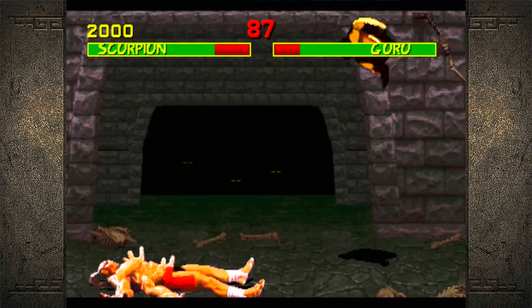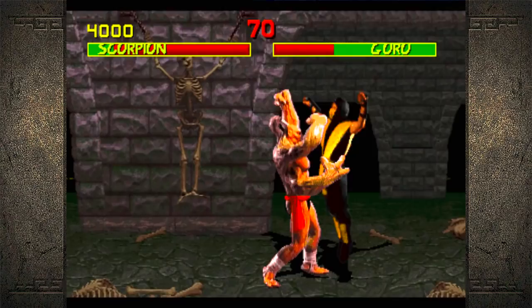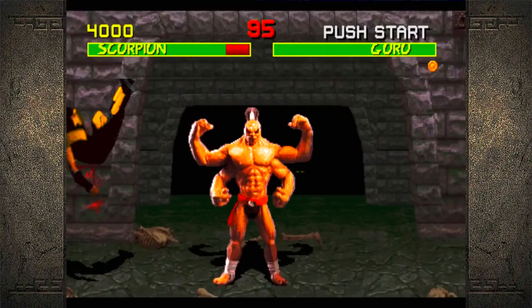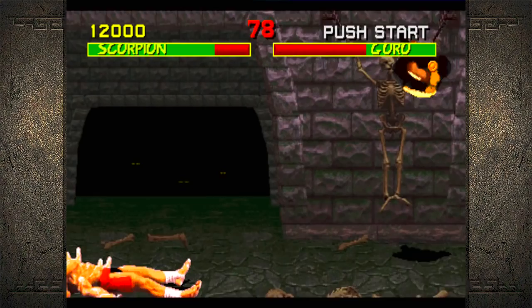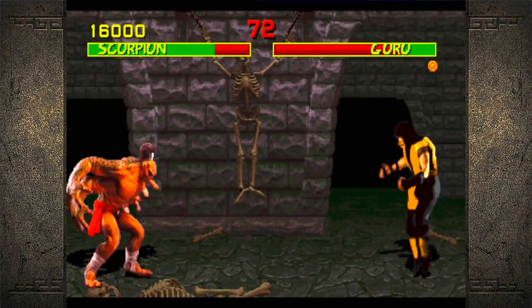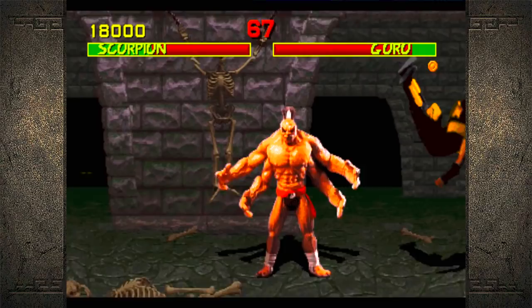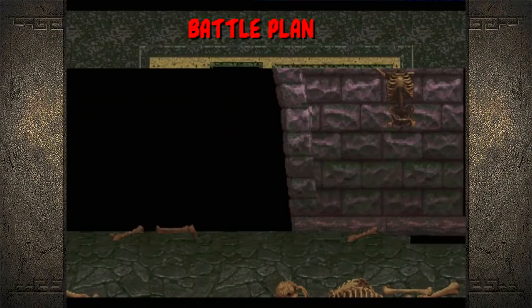We're already in the corner. I take back what I said about him not being able to punish me. The spear actually works on him — I thought it wasn't gonna work on Goro! What the hell? I didn't know the spear actually worked on Goro!